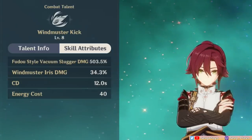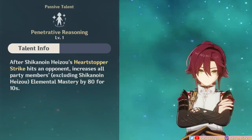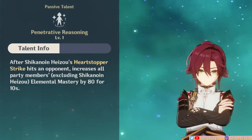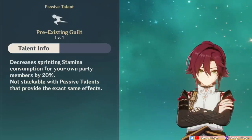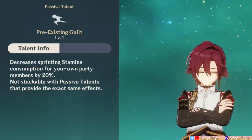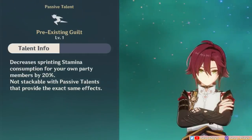On the bright side, it has a low cost of 40 energy at least, and its cooldown is relatively short at 12 seconds. It's been so long since we last got a 40-cost burst, and it does get improvements with constellations. With his remaining passives, his A4 is an EM sharing mechanic — when his skill hits an opponent, he gives his teammates 80 EM for 10 seconds. It's definitely something, though obviously not at par with Sucrose's EM sharing utility. His last passive talent makes the team decrease stamina consumption by 20%, a small but helpful buff that enables his rapid-feeling playstyle, letting you dodge, iframe, and zip around the battlefield more frequently.